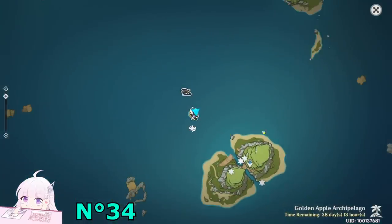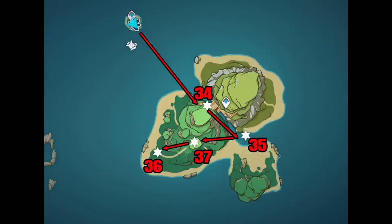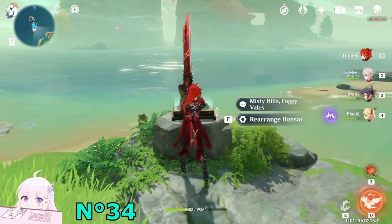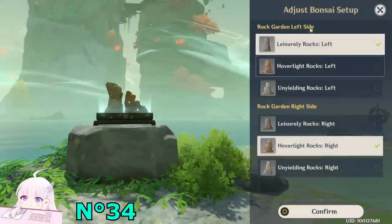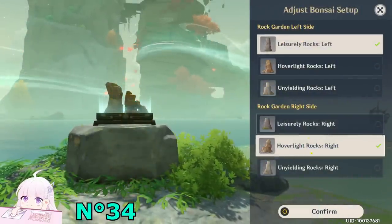Just take it. And we finish up with all the chests with this combination of the islands. Just come back to the bonsai and you have to change it into this way: on the left side choose the first one, right side choose the middle one.